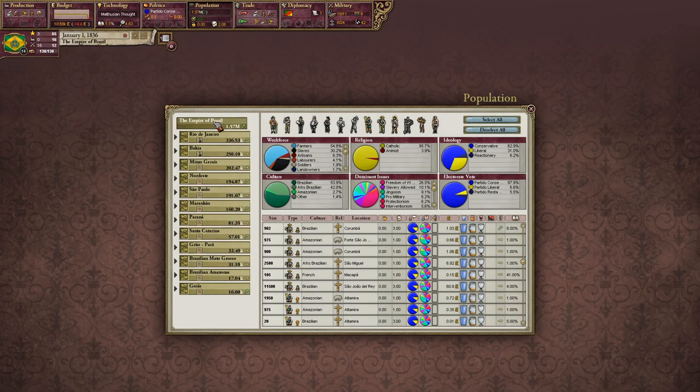It's 1836. This is HFM — the Historical Flavor Mod — not HPM or the base game, both of which I've played already. I've played the base game with Japan, HPM with Russia, and now I want to try HFM. It's a little more buggy and laggy, but I want to play as a nation that can get a ton of immigrants and that's not in Asia or Europe.